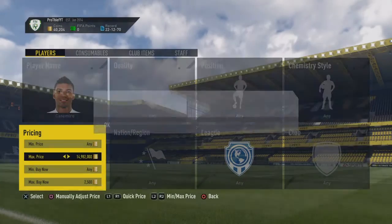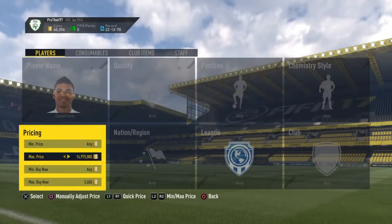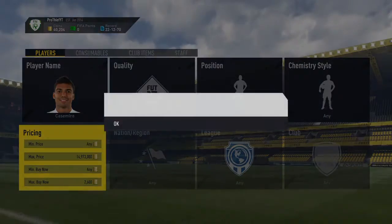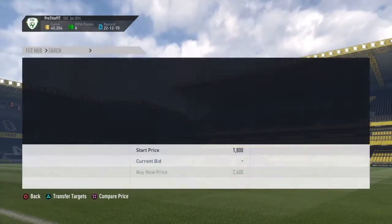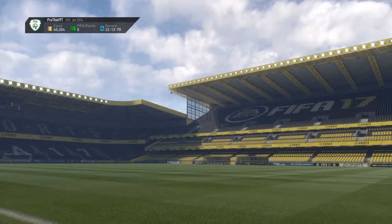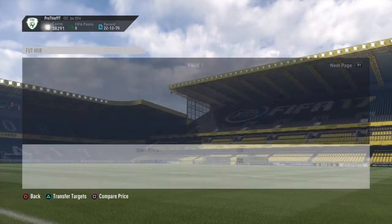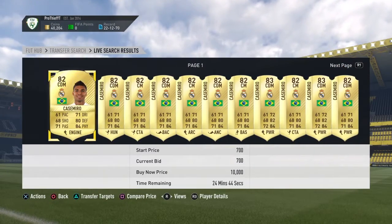But I actually couldn't find any of his cards on the market — I managed to find one, but I missed out on the snipe. So I went over to mass bidding. If you don't know what mass bidding is, it's basically where you're bidding on loads of the same card. I bid on them for about 2k to 2.1k, and hopefully I win those bids after I made this video.